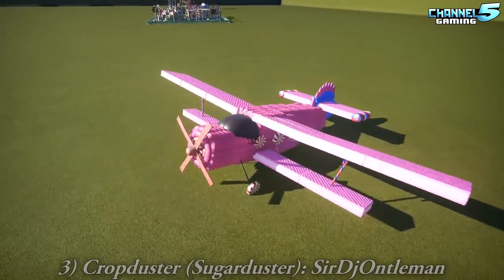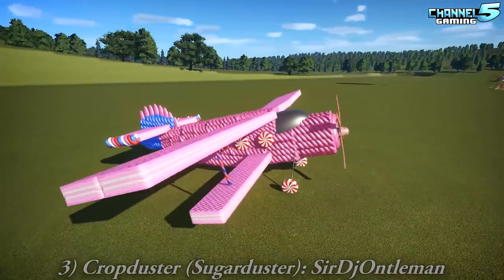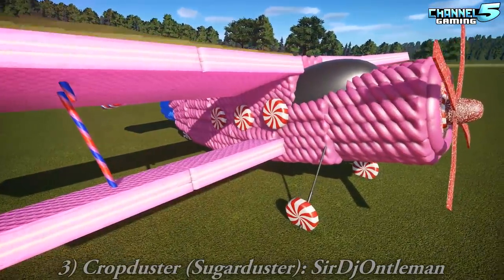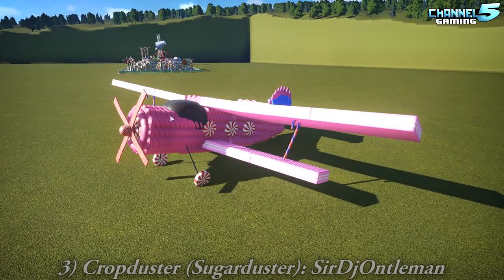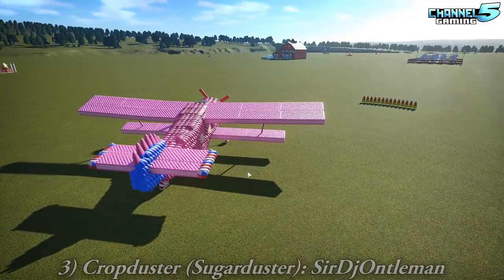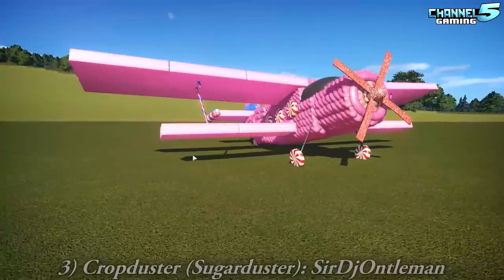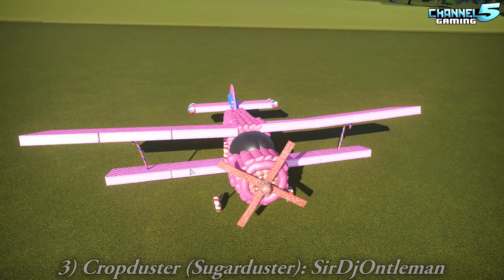Next up is the Crop Duster Sugar Duster by Sir DJ. It's a candy crop duster — this is nice, so good. We need like sugar spraying out the back. Having one of those over the Fairground with a sign that says 'Welcome' or something flying. Have that above a welcome sign — that's a great idea. Beautiful creation.